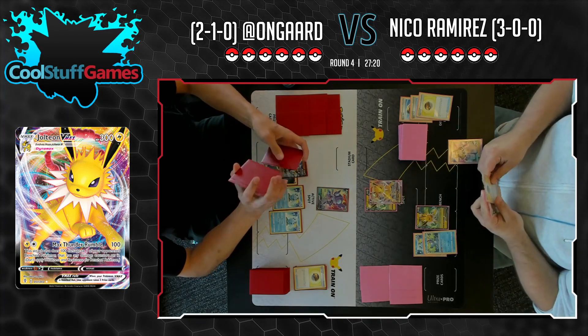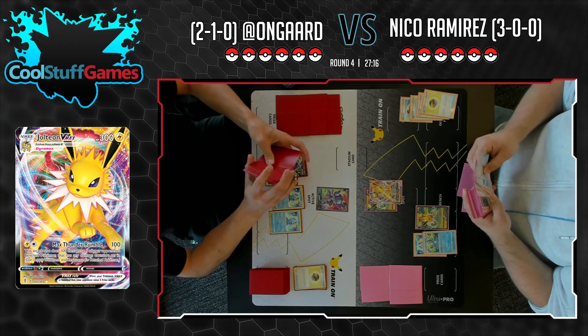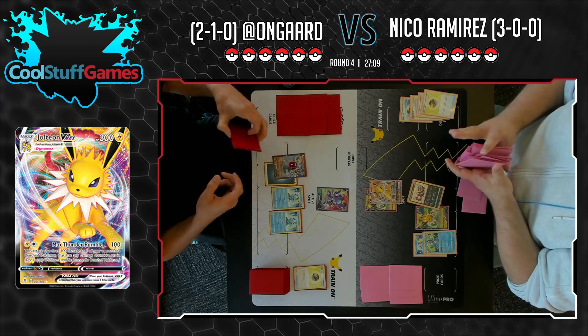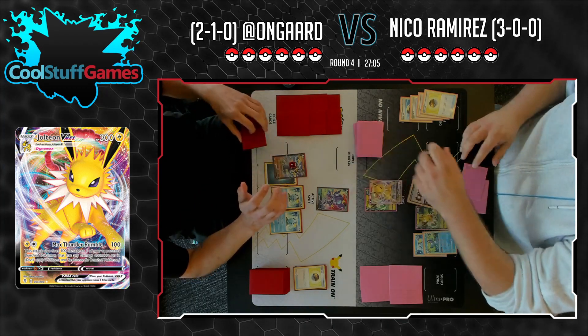I don't know why Manaphy isn't seeing more play. I guess people just think there's no shot anyone will play it — it's just ugly. Really? It's Manaphy — it's only this big, a little water drop. He's not Buzzwole. That is true. Nothing will ever be Buzzwole. But it does bench barrier — that's a good Pokémon.